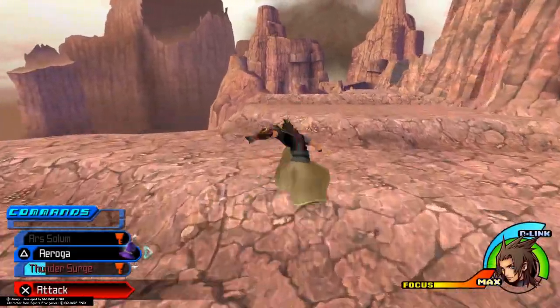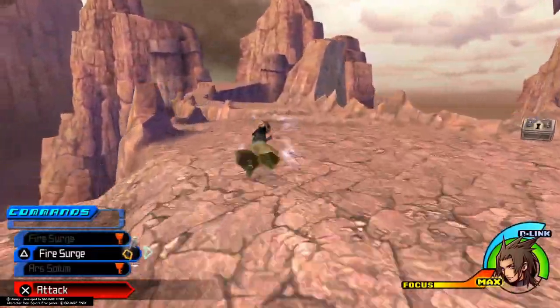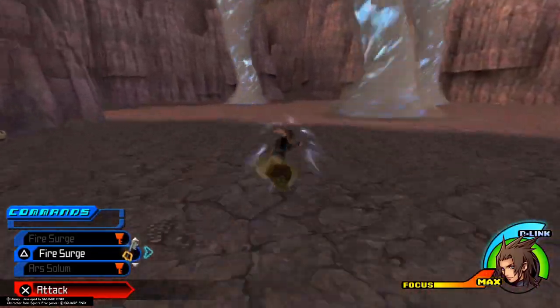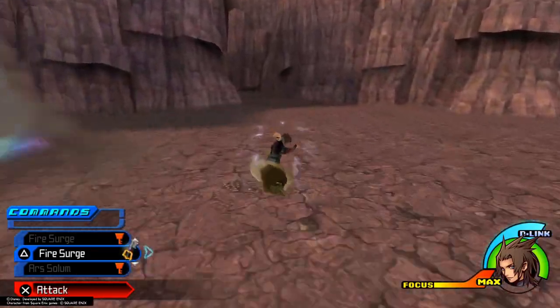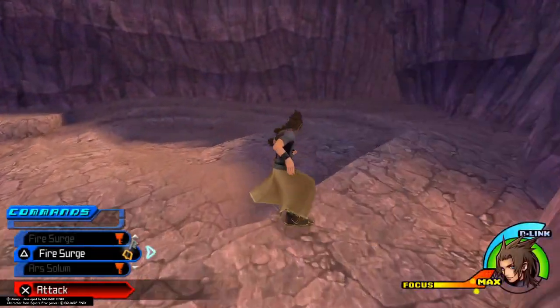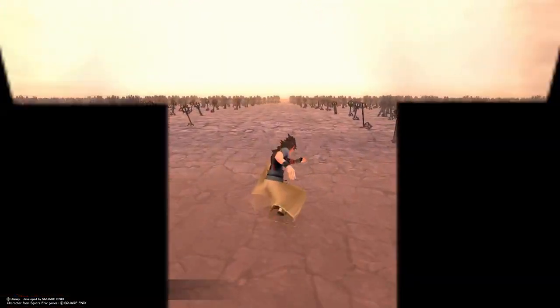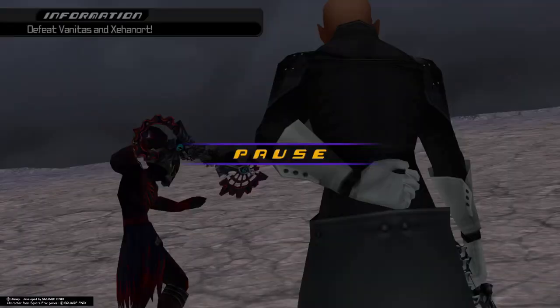Headed into Keyblade Graveyard for our final three fights. We want Fire Surge to be queued up here. These Twisters are not really any risk — Terra is just fast enough to outrun them. And we're heading into Vanitas, an incredibly unfair fight. I actually think this is probably the worst fight for the once-more-or-less route. It stretches the concept of skipping Once More right to its limits, because MX can teleport right next to you and immediately start doing a combo and you will die — there's nothing you can do about it.